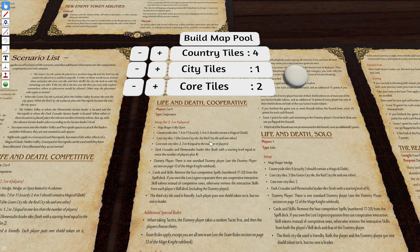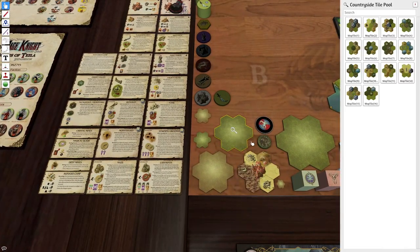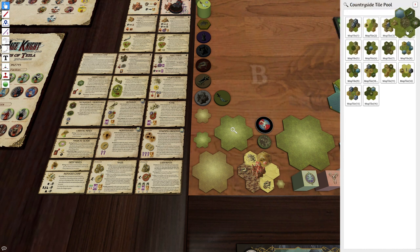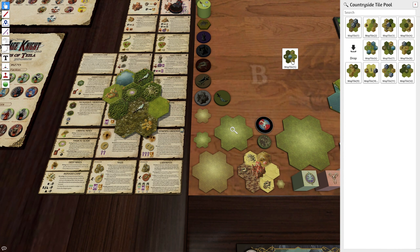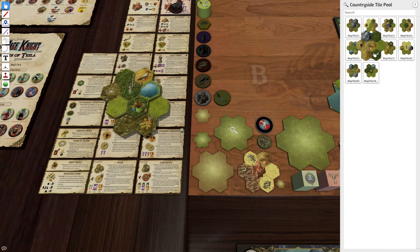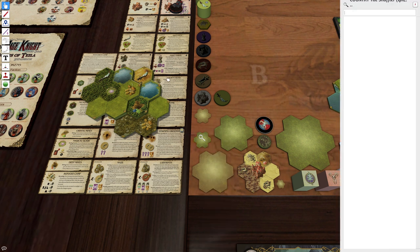I'm going to come down here to the pool of countryside tiles. There should be six glades in here — we only want three. Counting them: one, two, three, four... six. So there are six tiles with glades and we only need three.